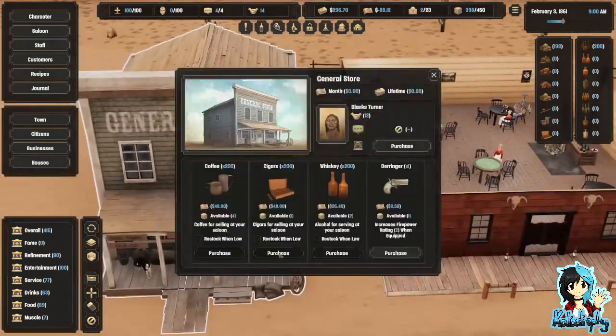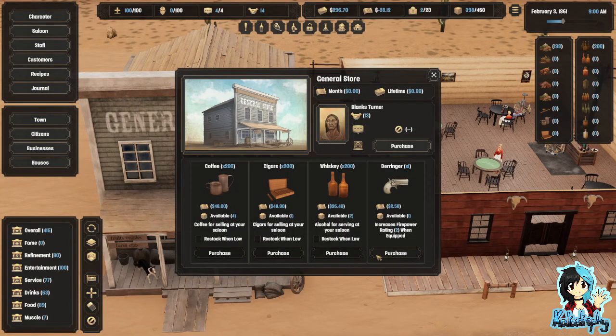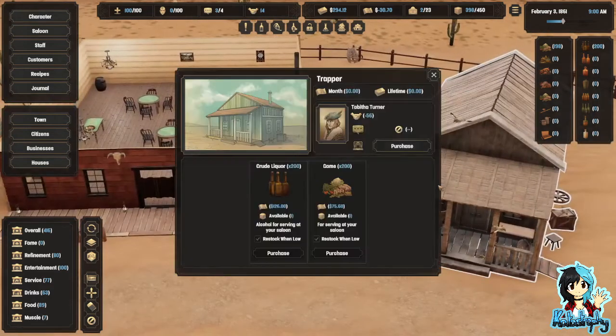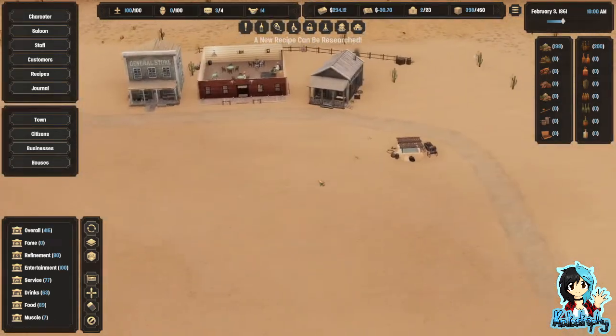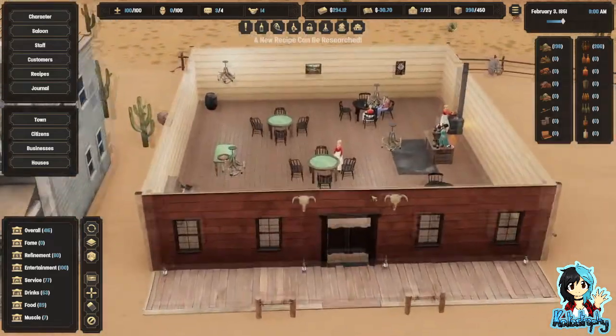So this is the general store. What can we get here? Coffee, cigars, whiskey, derinja? Something tells me I'm gonna need a gun, but I need some money. That automatically purchases when I need it, they said. Did they say something else was selling food and drink, or was it just the general store? I can't remember.